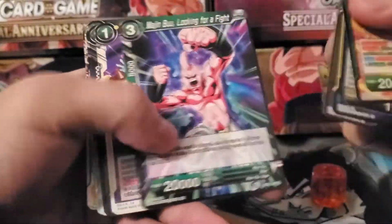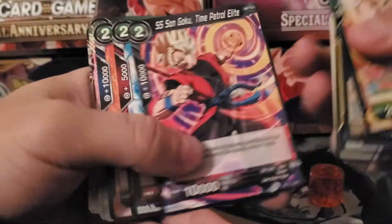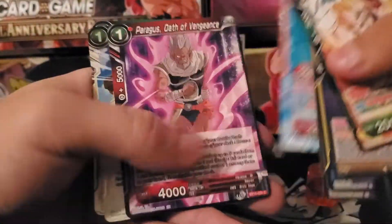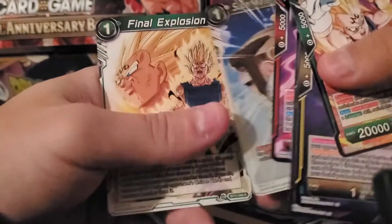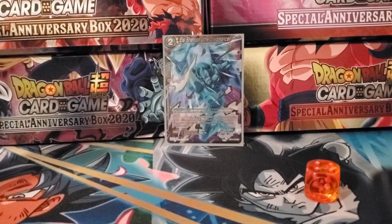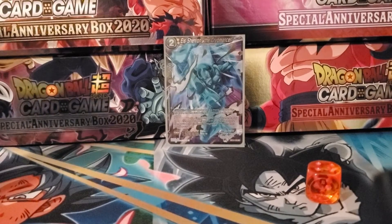Vegeta, Seven Star Ball, Gravy, Majin Buu, Energy Field, Super Saiyan Sengoku, Jihilai Sengoku, Gogeta, Paragus, Super Water of the Gods, and Final Explosion. Not a great pack. Not a card I wanted to get in foil. But it's what I got.